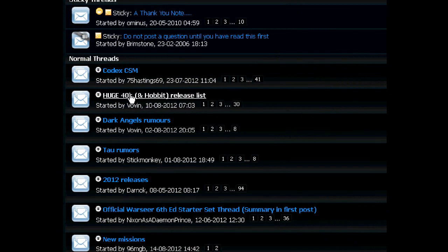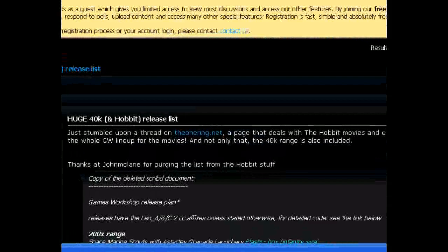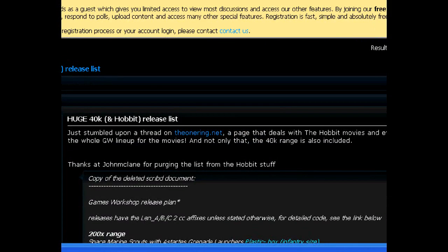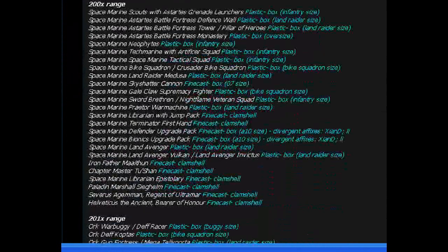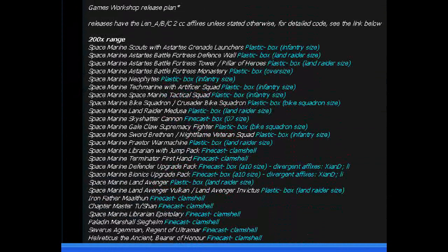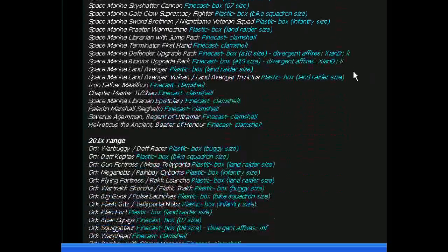The big news here is a huge 40K and Hobbit release list, so let's go ahead and go to that. Oh yeah, this is pretty amazing. Apparently, this comes from theonering.net that deals with the Hobbit, but guess what? Here's all the 40K releases, and it's a lot. I believe it's for the next three months.